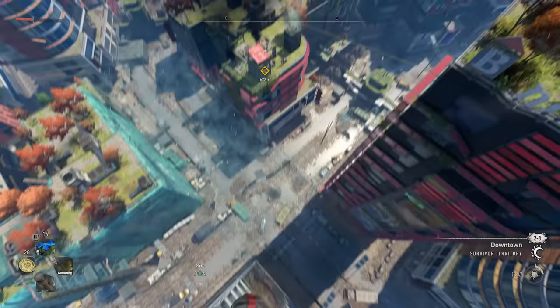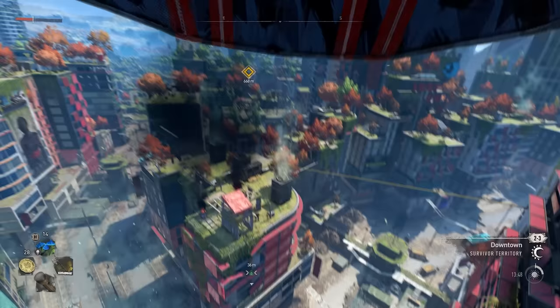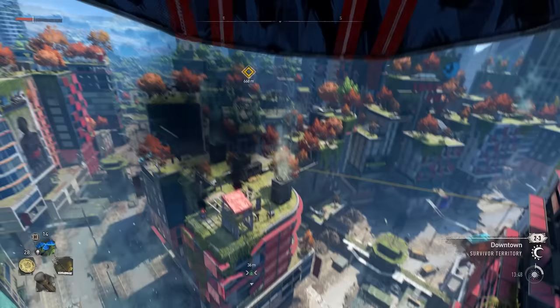Moving on to number five, let's talk about another significant upgrade you'll get a bit later in the story — your paraglider. This is unmissable as you get it when you reach the city center, but by then you'll want resources to upgrade it. These come in the form of military tech that drops from airdrops found around the city, indicated by a parachute icon near tall buildings and higher areas. If you invested in stamina as recommended, you'll be capable of reaching them and unlocking upgrades like boosting upward, more air time, and better maneuverability.